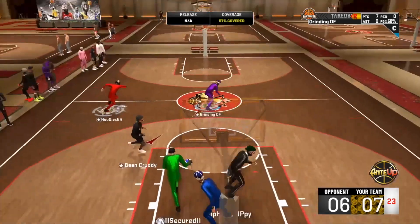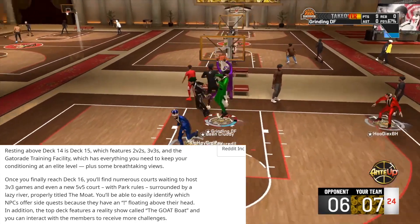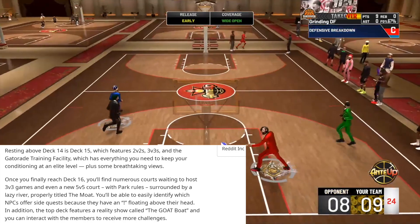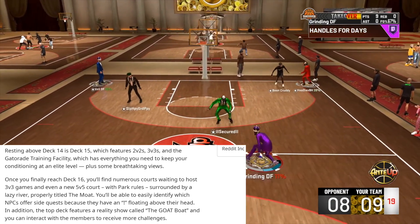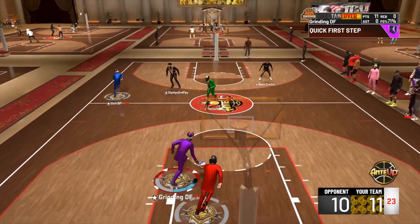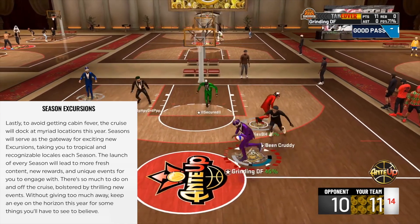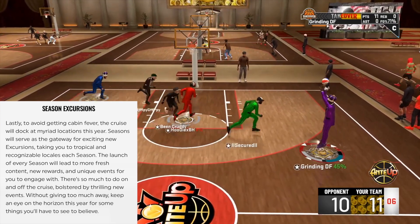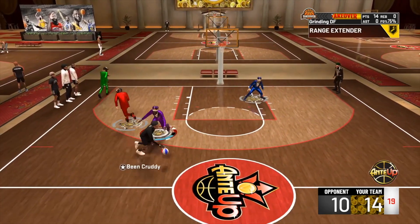The park blog elaborates on the top deck. Deck 15 features 2v2s, 3v3s, and the Gatorade Training Facility to keep your conditioning at an elite level. Deck 16 has numerous 3v3 courts and a new 5v5 court with park rules surrounded by a lazy river called the moat. NPCs offering side quests will have an exclamation point above their head, and the top deck features a reality show called the Goat Boat. Seasons will serve as the gateway for exciting excursions to tropical and recognizable locales each season, with thrilling new events — keep an eye on the horizon for some things you'll have to see to believe.